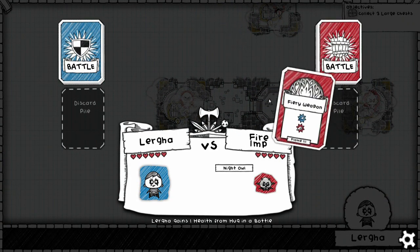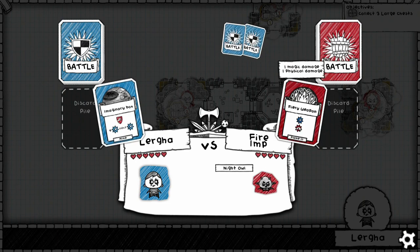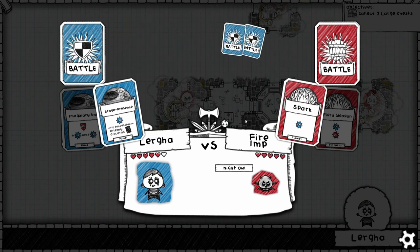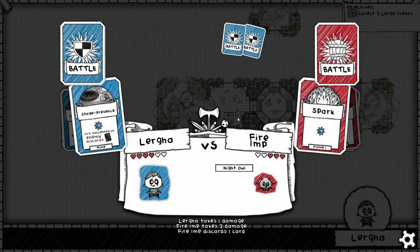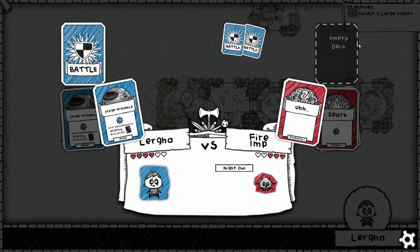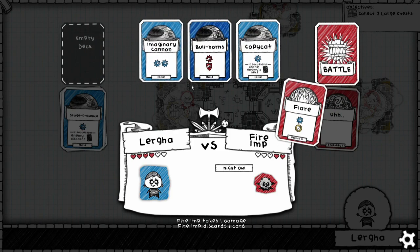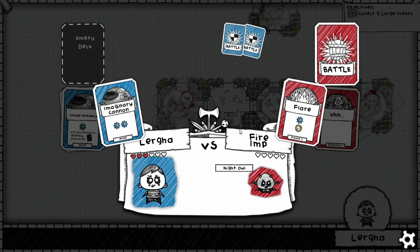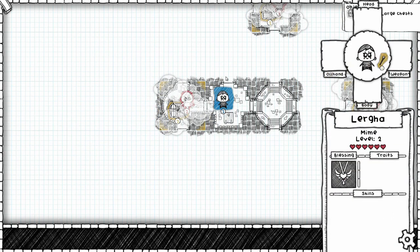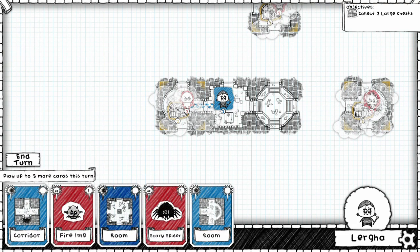The Mime goes through with bracketed expressions of his intent. Imaginary Box is okay here. Fiery Weapon is a pretty strong card for the Fire Imp, actually — that kind of surprised me. Let's go with Stage Presence here and hopefully discard what may end up being a more powerful option. That worked out beautifully. Stage Presence is pretty darn useful — being able to discard one of your enemy's next two cards proves very useful. We'll get rid of Fiery Weapon in favor of Flare, which gives us the kill. The Mime is kind of about controlling your opponent's deck, or even using their cards to your advantage with Copycat, which creates a copy of the opponent's top deck card and puts it in your hand.